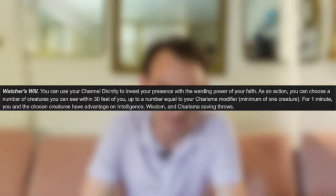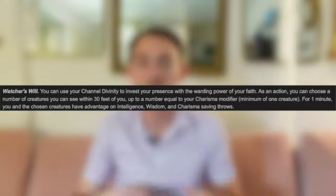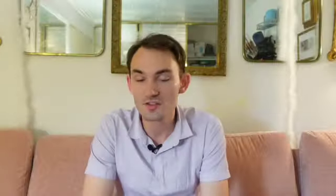Lastly, we're talking Watchers. The Channel Divinities are Watcher's Will: you can choose a number of creatures you see within 30 feet — assume this is your party — and for one minute you and the chosen creatures have advantage on Intelligence, Wisdom, and Charisma saving throws. In combination with some metagame knowledge, this is an absolutely OP Channel Divinity. Even without, if you let combat go for a bit and see it's a creature causing a lot of Wisdom saving throws, you pop this to protect your team. The breadth of Intelligence, Wisdom, and Charisma saving throws is pretty wide. You're also going to get Abjure the Extraplanar — significantly better than Turn the Faithless — allowing you to present your holy symbol and turn Aberrations, Celestials, Elementals, Fey, or Fiends within 30 feet for one minute on a failed Wisdom save. A much bigger selection, making it four or five times more useful than Channel Divinities for other Paladin subclasses.